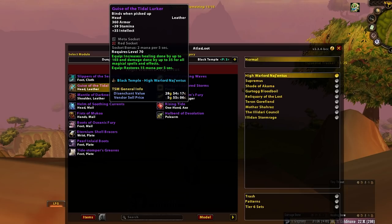Next we have Guise of the Tiger Lurker. This is a good stopgap option but nothing more — it's a little bit worse than Tier 6 for Resto Druids, but it's a good option while they wait.